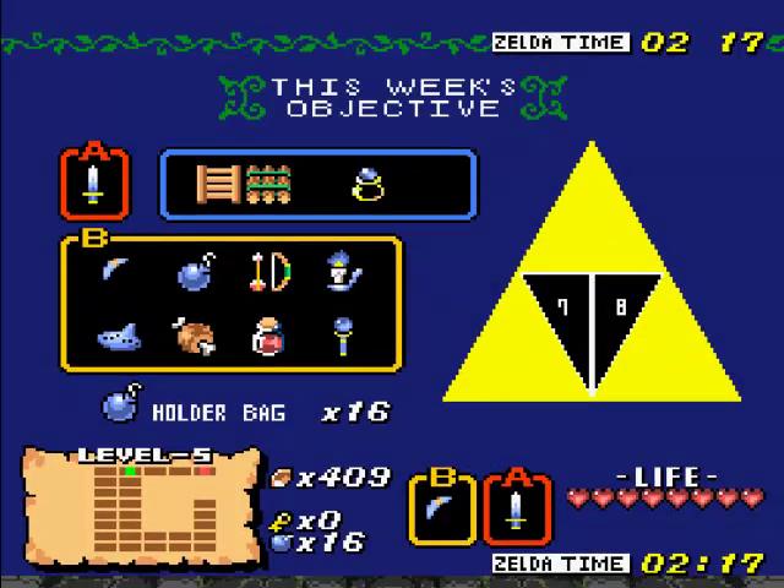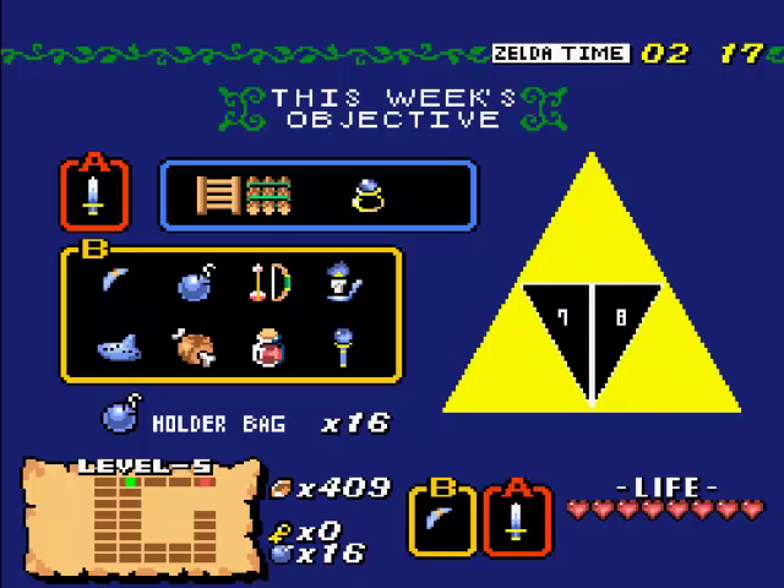Also, if you hit select, it brings up another item menu. Basically, since this game goes by weeks, it shows you what you should have at the end of the week. So I should have the magical rod — you can see that on the bottom right of my menu.